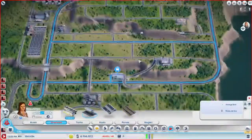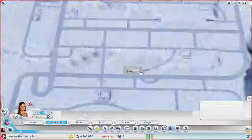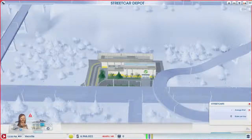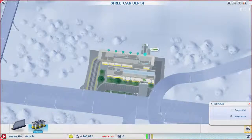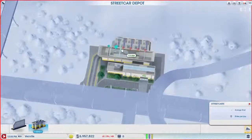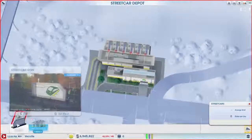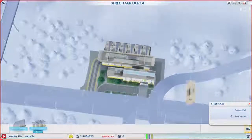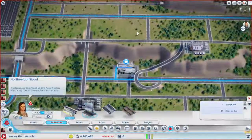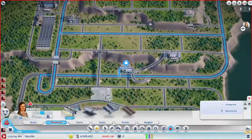I think that actually is a fairly decent streetcar network. Let's max these out, and then let's put it right inside there. And now stops — start up here. We're going to probably do a lot of stops in this area, like one every block here, or half a block really.